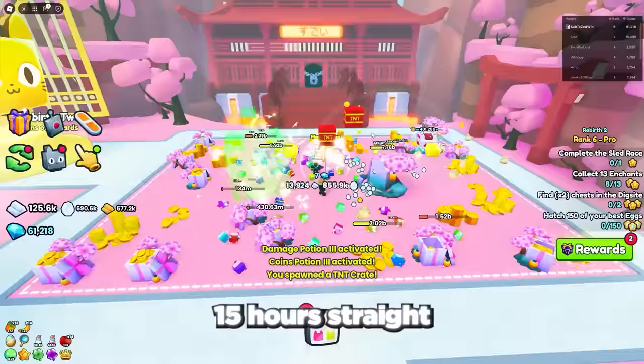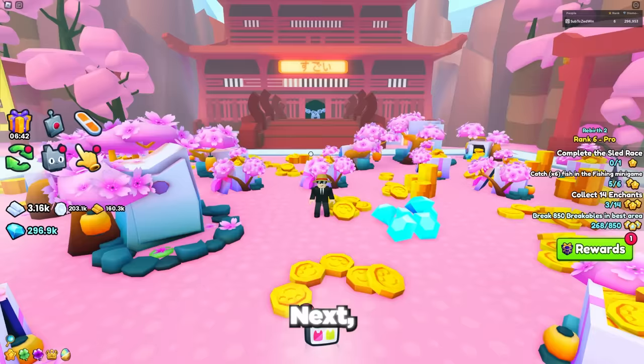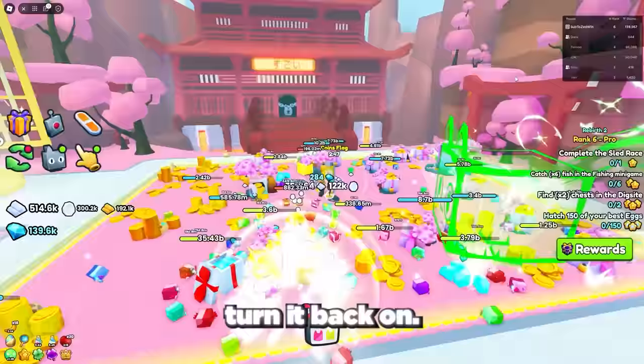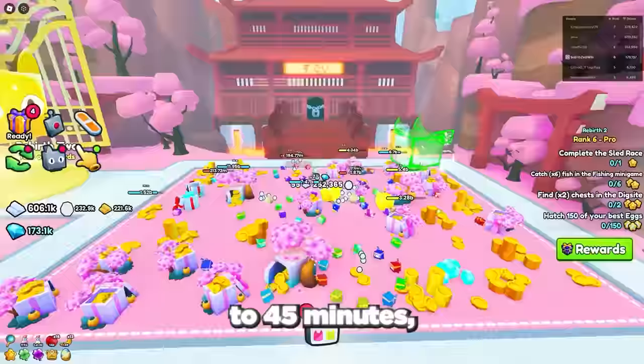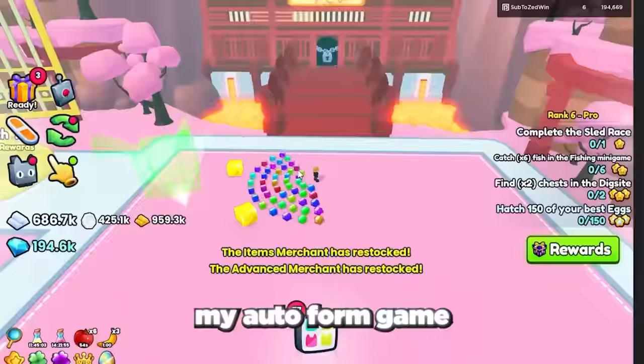To help me grind I used a super OP AFK grinding method. First, I downloaded the app called TinyTask on my computer, which allows you to record your keyboard and mouse movements. Next, I did a recording of myself in the middle of the dojo area jumping up and down a few times so I don't get kicked for going AFK, then I click the auto farm button once to turn it off, then once to turn it back on. The reason I did this is that even if you don't get kicked for being AFK, the game makes it so around every 30 to 45 minutes the auto farm button automatically turns off to make it harder for people to AFK grind — so using this method it makes sure my auto farm game pass is always turned on.